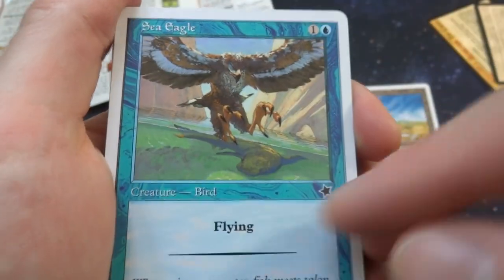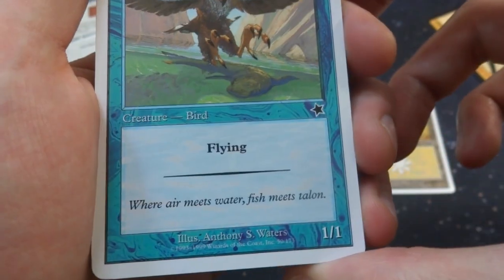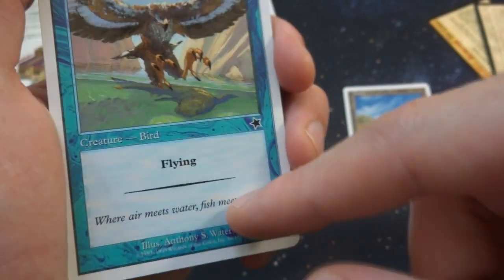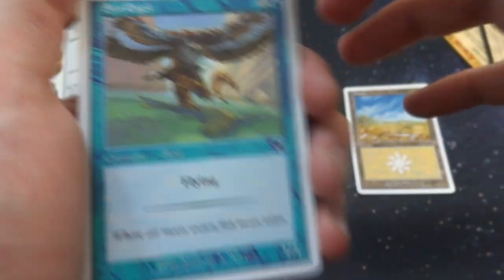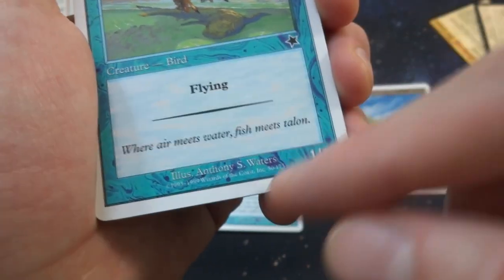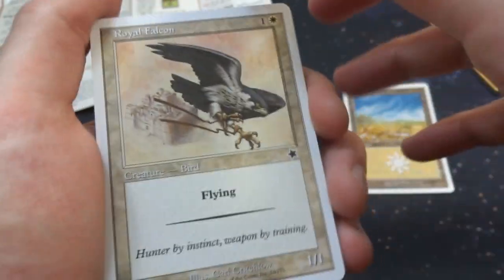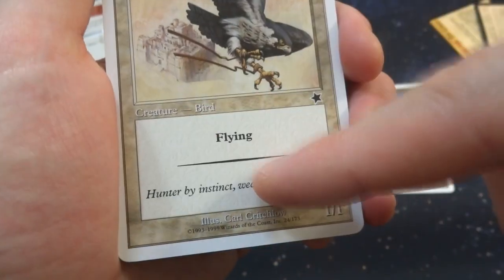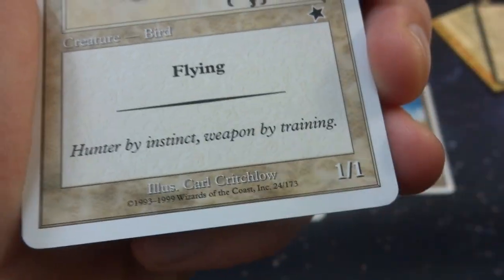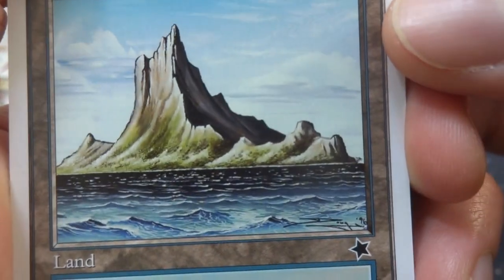Got myself a Sea Eagle — just a Sea Eagle, giant eagle. You can see just below the water there's like a sea manatee or something, about to get caught and flown away with. One and a blue, with flying. I love how the Starter set had really thick text for abilities as opposed to the small little text for flavor text. Nowadays cards have the same text font — probably to save cost — but I really like how they made the abilities really stand out, especially for new players. Great set. 1-1 by Anthony S. Waters. Got myself a Royal Falcon — so the blue and white deck has a lot of flying creatures, which is pretty sweet and pretty evasive. Royal Falcon one and a white, creature bird with flying. 'Hunter by instinct, weapon by training.' By Carl Critchlow. It's a 1-1 creature with flying. Got myself a beautiful Island by Douglas Schulte — beautiful choppy water.